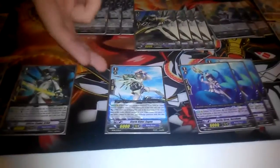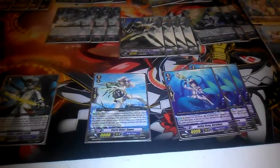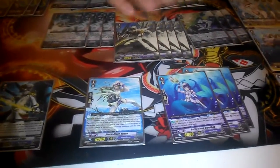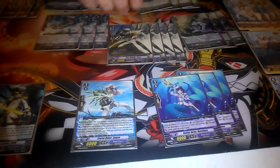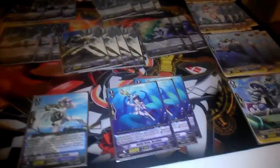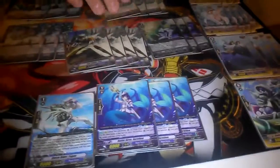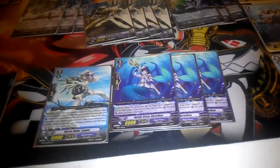For grade ones, I run one Neue Gene because I only had three perfect guards and I wanted to try him out — it was between that or the Aqua Force armor unit. Three of the clogging unit Dorothea — she becomes a 10k booster to the vanguard on the third attack. And three perfect guards.